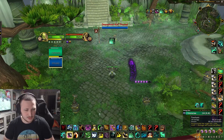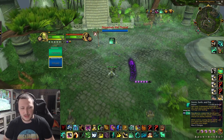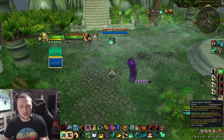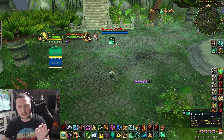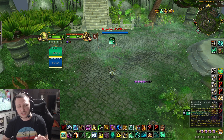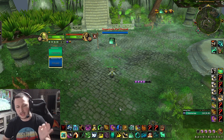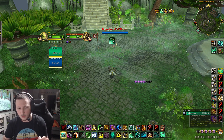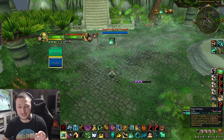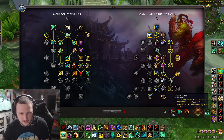Here's what the rotation looks like: incap the kill target, call out Xuen with them untargeted, roll into them with a Leg Sweep, then call out Storm, Earth, and Fire and use Tiger Palm. Re-press Storm, Earth, and Fire to fixate your images, then press Strike of the Windlord — this does a massive amount of damage. After this you can either Rising Sun Kick into Fist of Fury, or Fist of Fury into Rising Sun Kick, depending on how much damage you're doing.